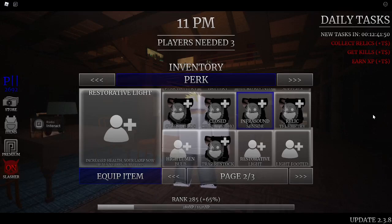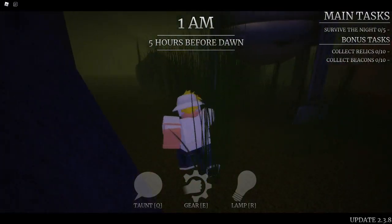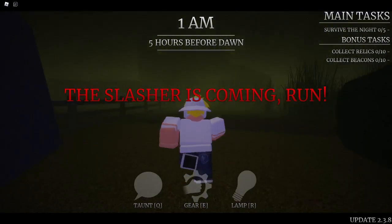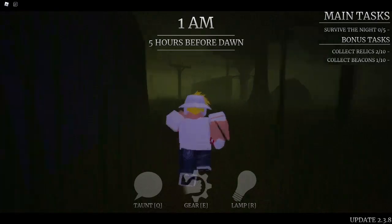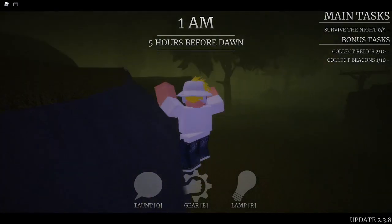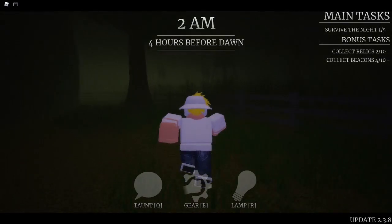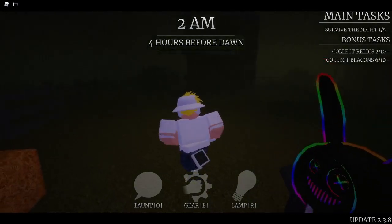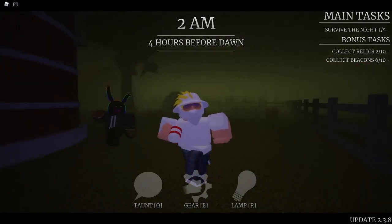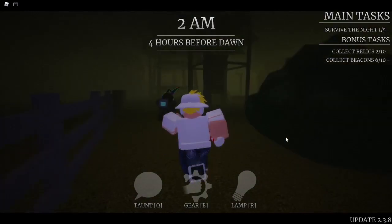We're going to use bandages and Restorative Light together — that fortnite combo — and then use them individually as well. The only reason I'm calling it the fortnite combo is because it's bandages and the chug jug, both from that game. The healing stuff in this game is super nice. There are so many types of combos people can come up with. Restorative Light helps the entire group because it heals everyone around you in a proximity, sort of like the flare — if they're in your little bubble and you use it, it heals everyone.